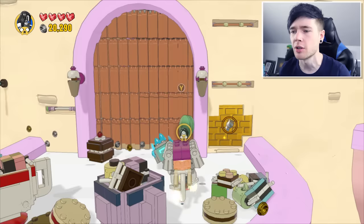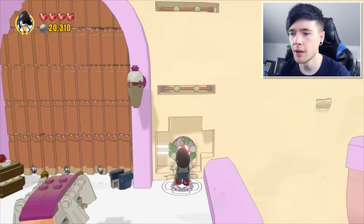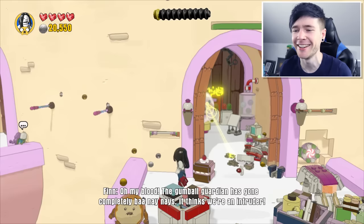Let's just grab the elephant and use our magical lasers to zap that off. And there we go, nice. Can we use Peppermint Butler now? Can we actually use him? 'I am missing integral parts of my programming, including my friend or foe detector, so I'm going to have to guess.' Uh-oh. Enemy! No, I'm not an enemy! Oh my goodness. 'I am also seemingly missing my aiming plug-ins. Could you be a pal and please walk into my laser?' Nope, definitely not. He thinks we're an intruder.